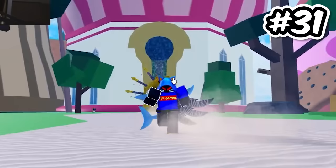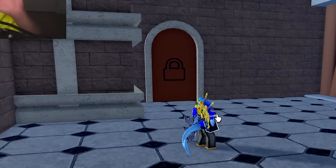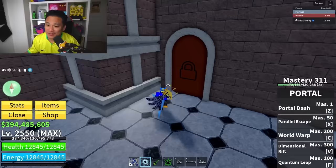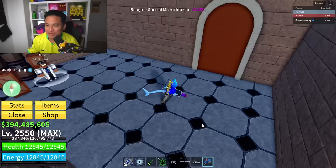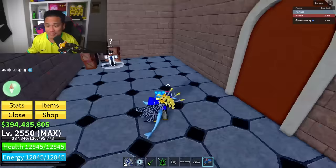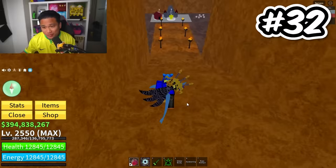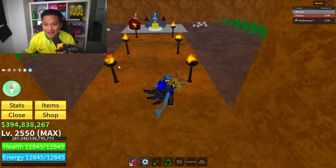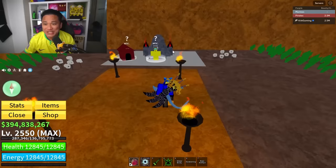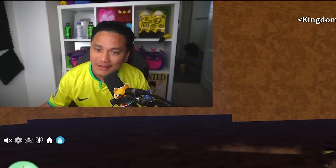Secret spot number 31 is going to be here at the Cake Land. If you go inside this building, there is a locked door right here. You can just glitch in and buy the microchip. And we got the microchip. Secret spot number 32: if you go down here, there is a secret wall. But this is not the secret spot I'm talking about — there is another secret spot inside this secret spot. It's going to be behind this wall. Go inside and look at all this space — the secret spot inside the secret spot.